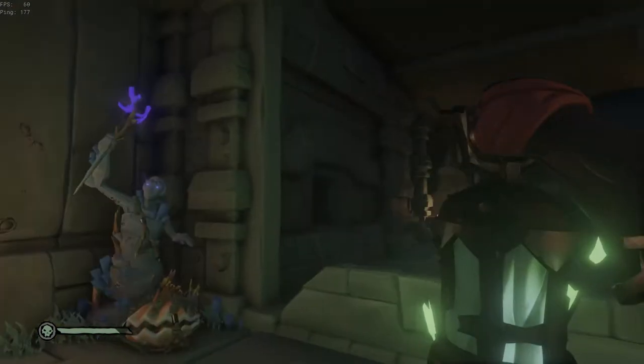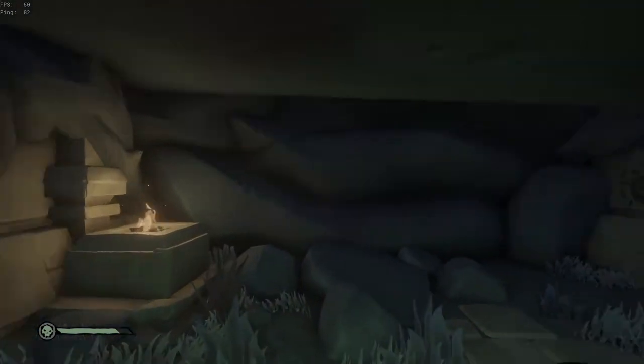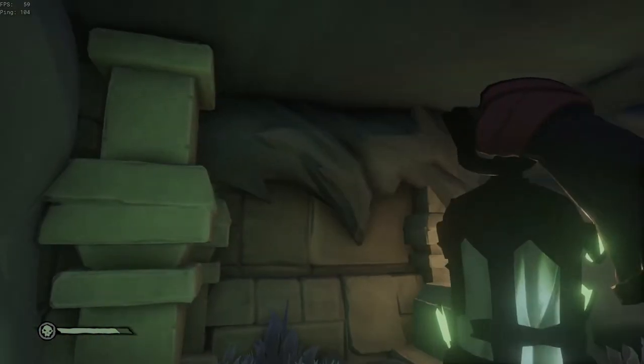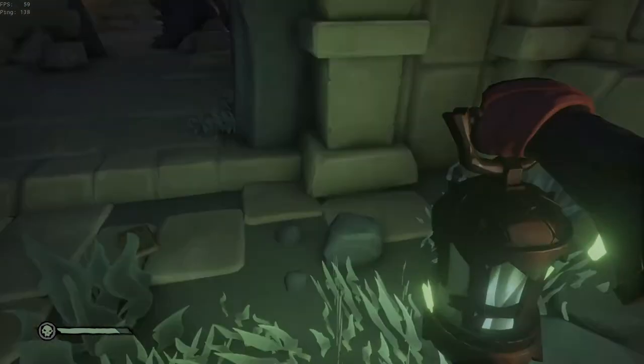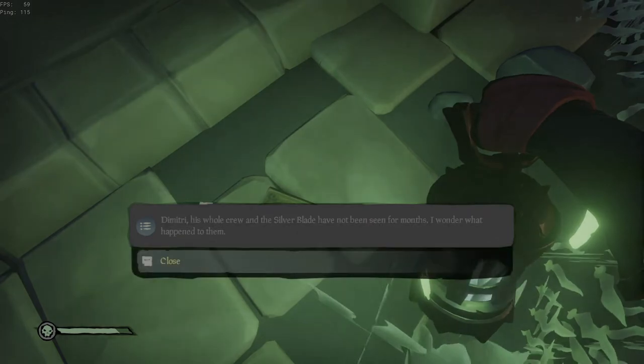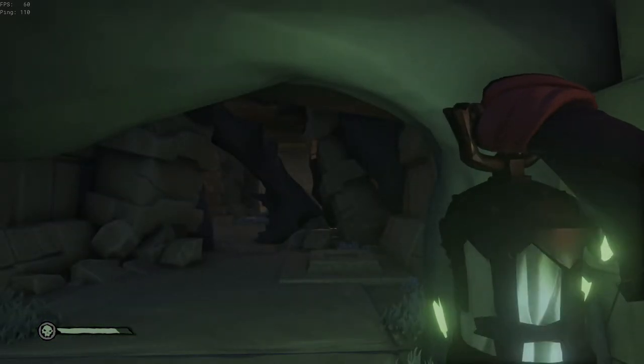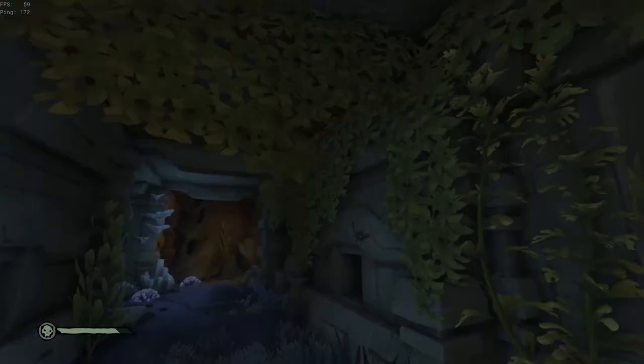Now before we move on, I forgot to mention that back in the loot room of the turtle chamber, go straight ahead. In that last room with the lever and the braziers, the journal will be chilling right there on the floor if you have not found it already. I apologize for not showing you — it's straight across from the loot room in the turtle chamber puzzle.